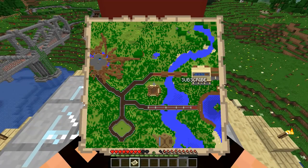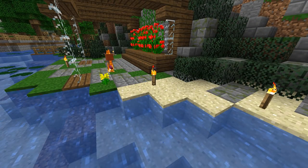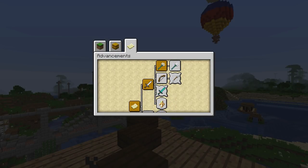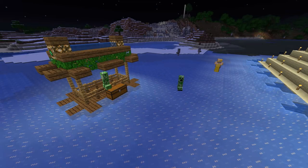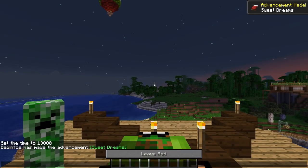You can now place markers on maps. Squids now shoot ink when hit. Baby zombies now burn in daylight. Four new advancements were added, involving fish and tridents. A new biome blend option was added. Mobs now spawn on top of ice. Players in creative mode can now sleep even if monsters are nearby.